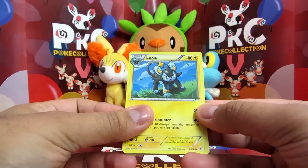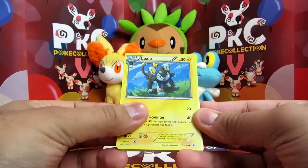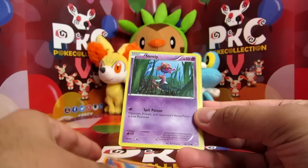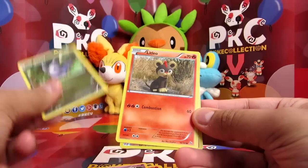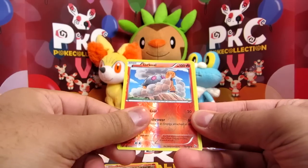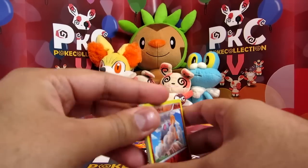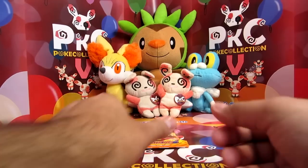All right — Luxio, Blacksmith, Croconaw, Buneary, Ponyta, Skrelp, Goomy, Litleo, a Torkoal — love this one, it's cool — and a Forretress. All right, one more pack to go for Flash Fire.